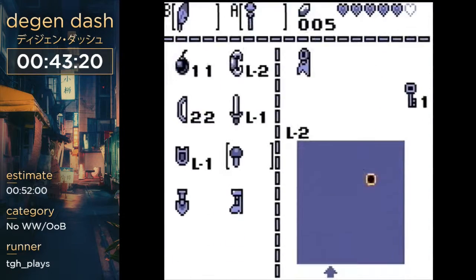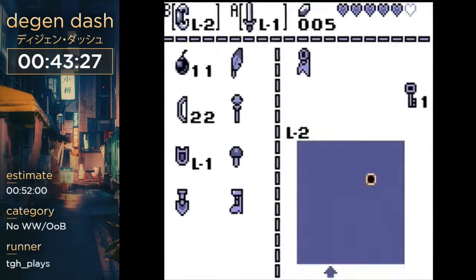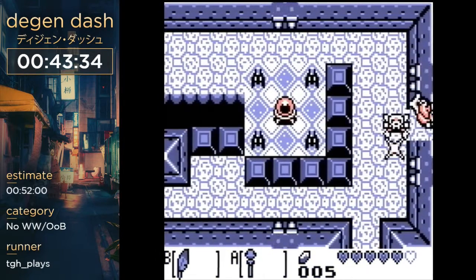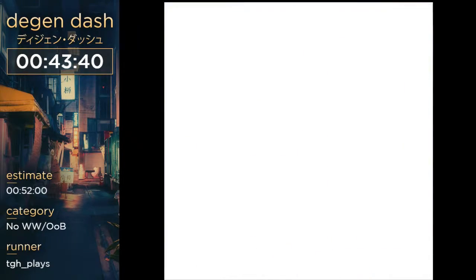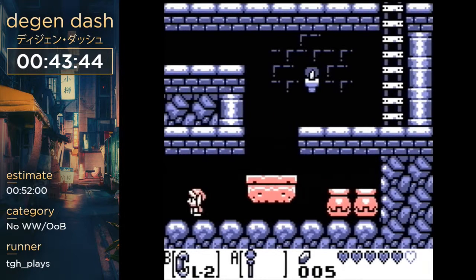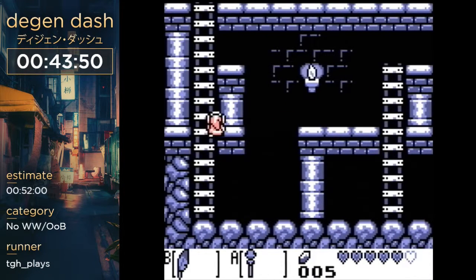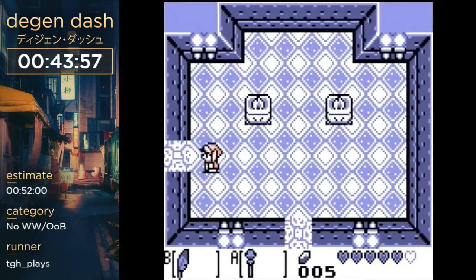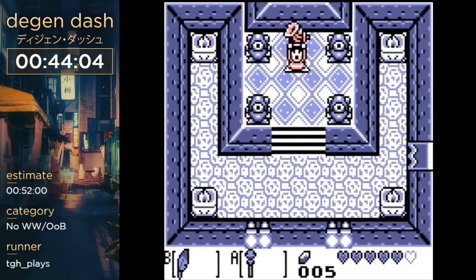Now we're back in D2 where we're going to finish it off — you guessed it — by deloading things. Deload that room. That just deloaded the platform you'd ordinarily need to weigh down with a pot. One last ICS attempt — this is the last instrument. That wasn't even close.